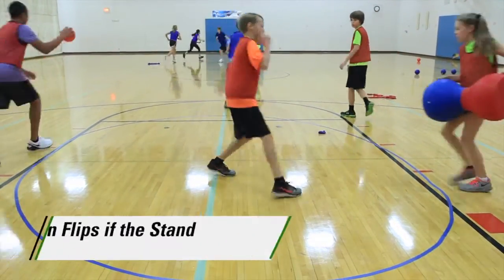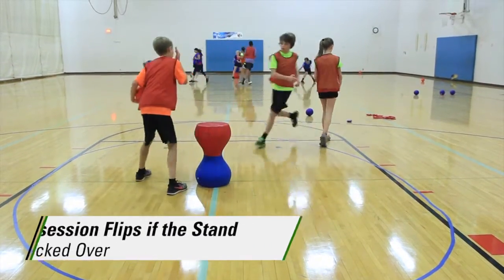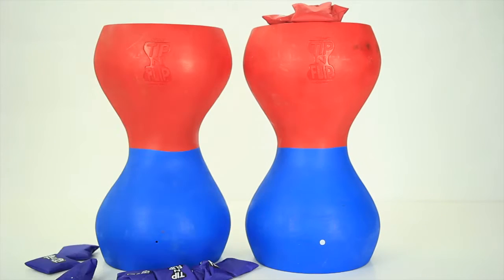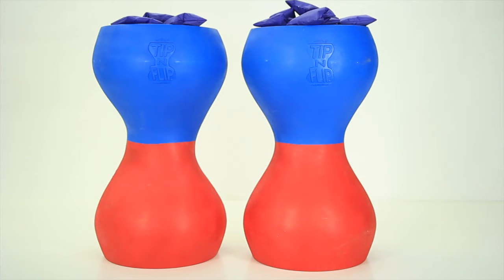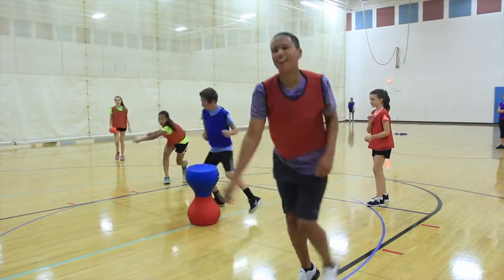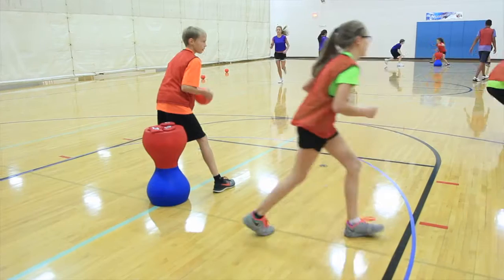If a stand gets hit and knocked over, the stand flips and the opposite team is now in possession of it. All beanbags must be returned. Teams can be in possession of both stands at once. If a team is able to knock a stand over with a foam ball, the game is automatically over and that team wins. Get hit with a foam ball and you must return the beanbag to the poly spot.